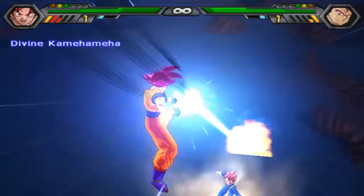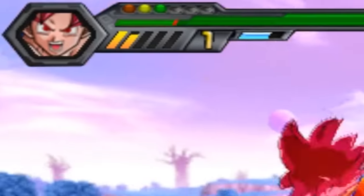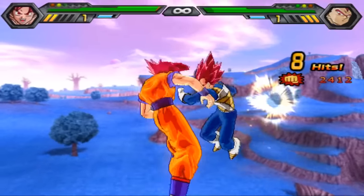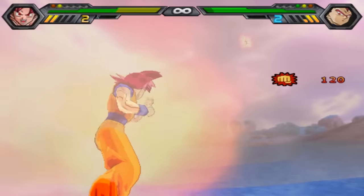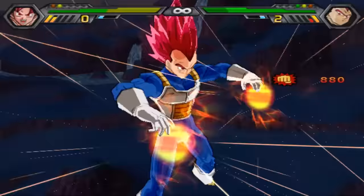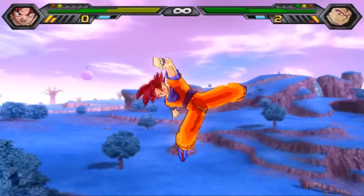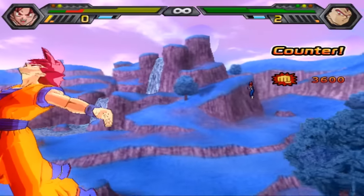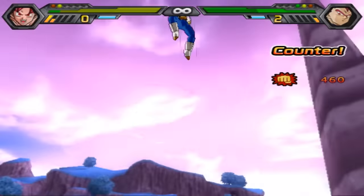Strong combo starter. Divine Kamehameha — looks a lot like a normal Kamehameha if you blink. It's hard to read the new mod UI — I ain't a fan. It's hard to see how many health bars they have when they're layered green. Instant transmission — he's behind. Prominence Flash. Goku says no, he's not gonna allow that. Vegeta stops it. What an encounter. Goku loses the exchange — not gonna let Vegeta get Saiyan Soul off.